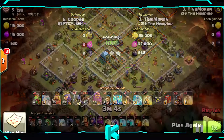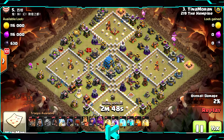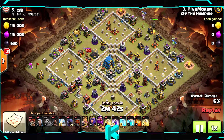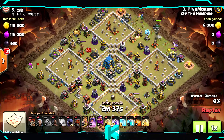The second attack will be with the Clone Spell. This is a very popular base. Starting with 2 Baby Dragons, 1 Clone Spell, 3 Heal spells, 1 Rage. This time got the Wall Wrecker.